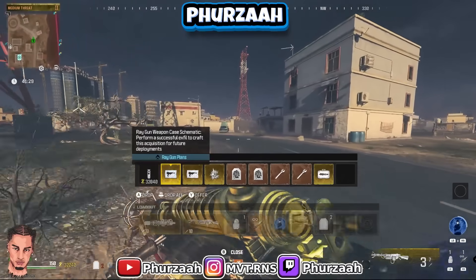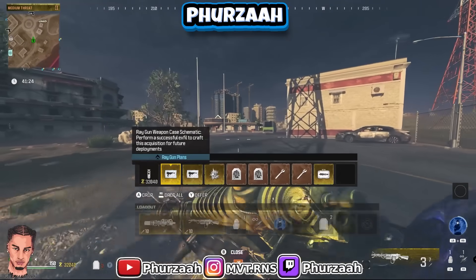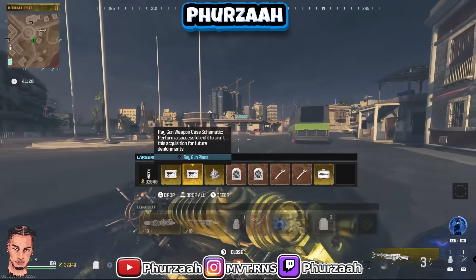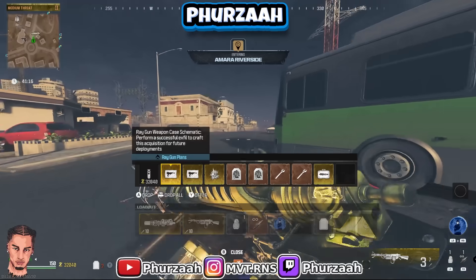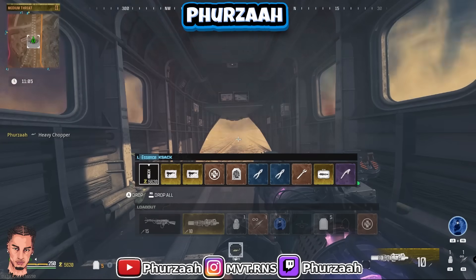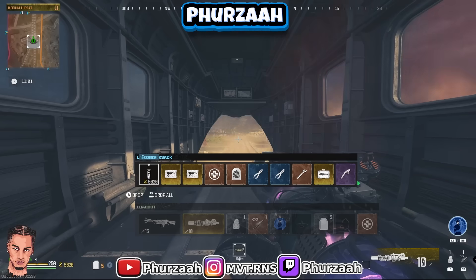The Act One extraction mission works perfectly. You guys can use the Act Four portal, but I've had a lot of people coming back saying it sometimes works and sometimes doesn't. Some say they have to disconnect when going through the portal, some say they have to disconnect at the black screen. So if you guys want to know for sure it's going to work, just do the Act One extraction mission like I'm doing. Make sure everything's in your bag, call in the chopper, and get in the chopper.